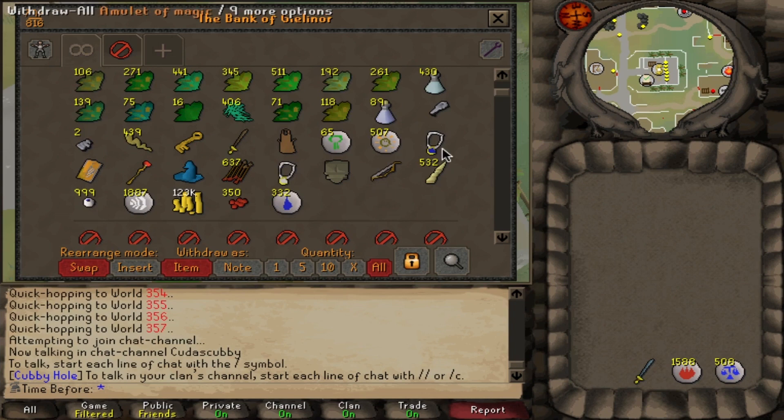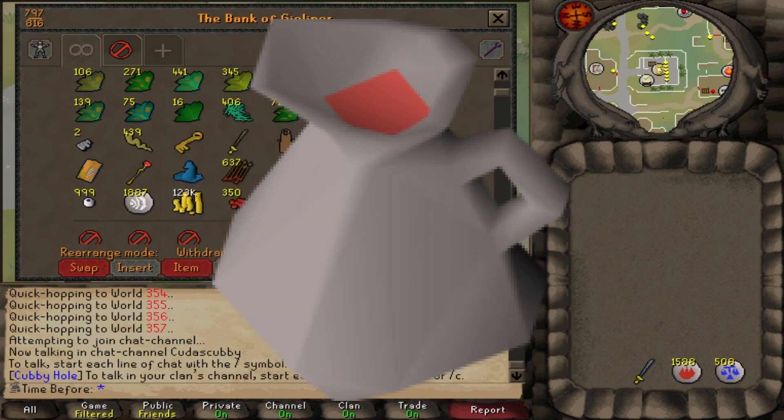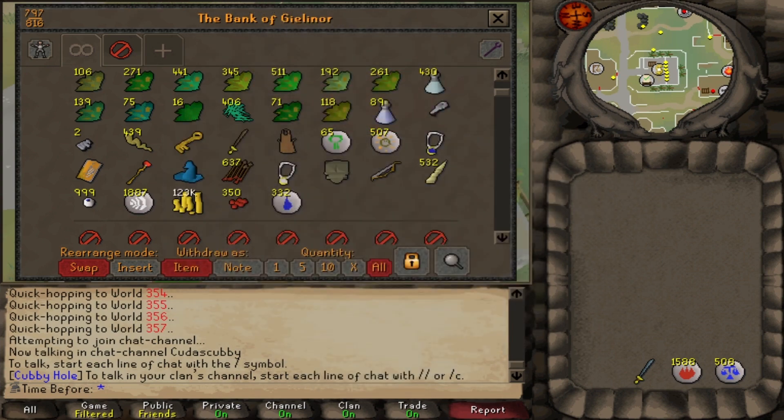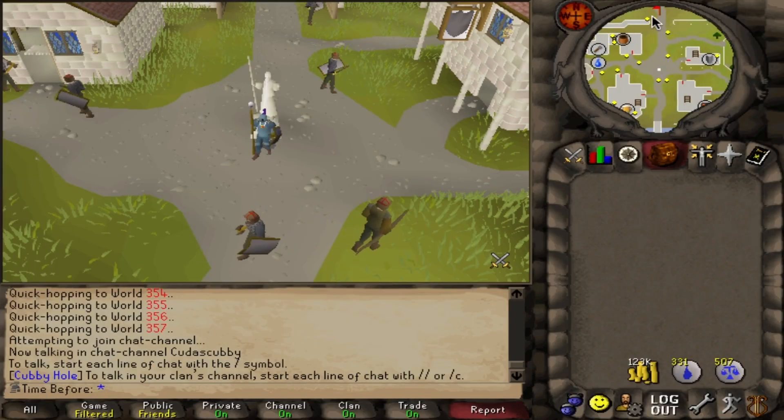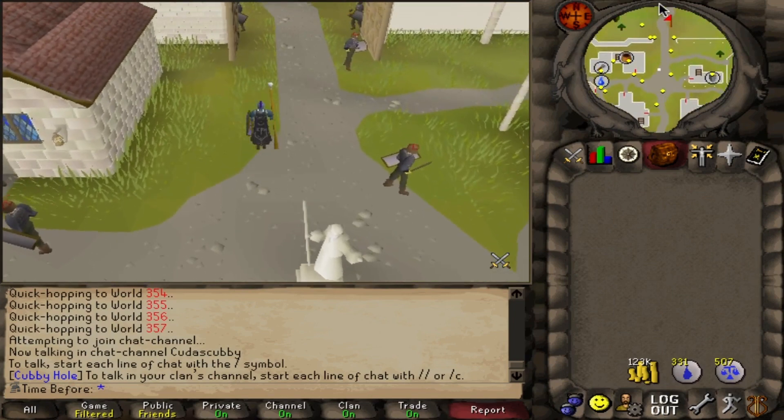The last secondary I didn't collect is wines of Zamorak. Wines of Zamorak are used with dwarf weeds to make ranging potions. I'll definitely have to get some in the future because I definitely want ranging potions, but due to the excessive grinding exception I talked about in last episode, we're not going all the way to 72 herblore.